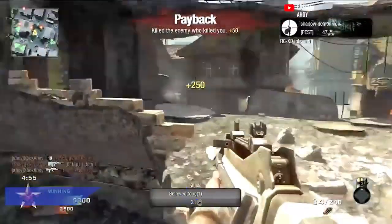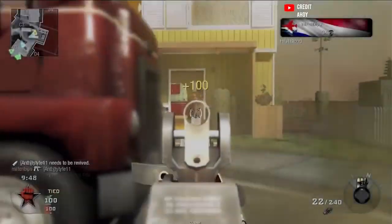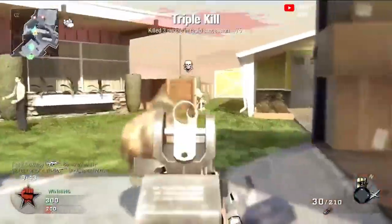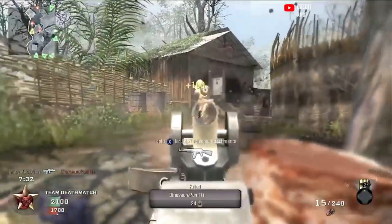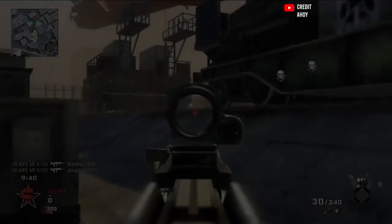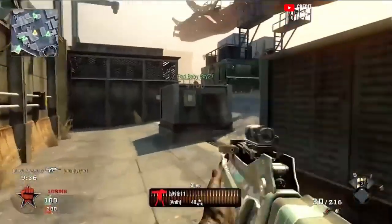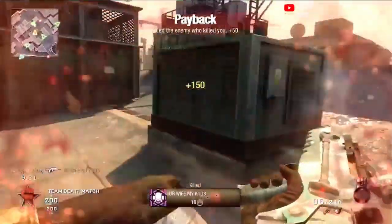At number 1, the best bullpup ever made in COD history — no shocker — the FAMAS in Black Ops 1. It dominated the game and it's one of the most infamous weapons in COD history because it practically was the only gun you ever saw. It fired quick, killed in three shots, and had a better time to kill than everything in the game regardless of the scenario — it beat SMGs at close range and rifles at long range. The recoil was heavy but all vertical, so you could learn that pattern and control it. Treyarch nerfed the accuracy but never changed the time to kill, so the player base just adapted. I adored it — the best bullpup in COD history. Let me know where you guys agree and disagree.